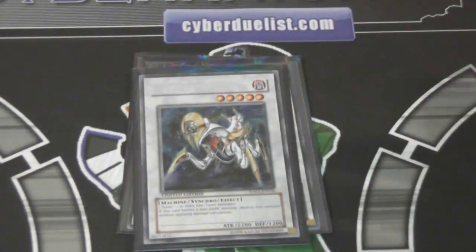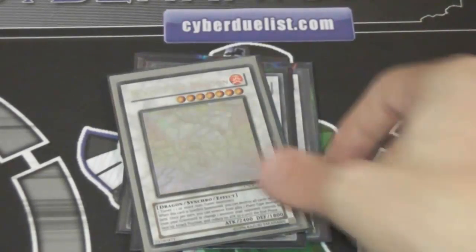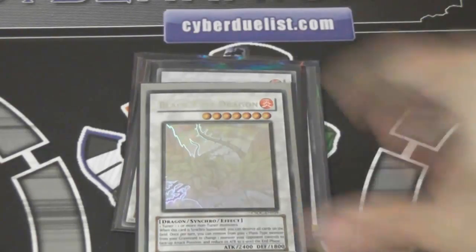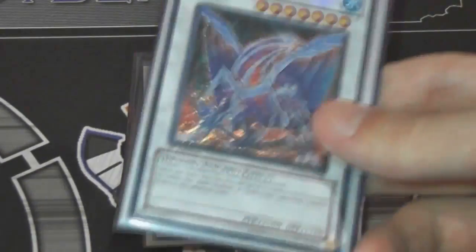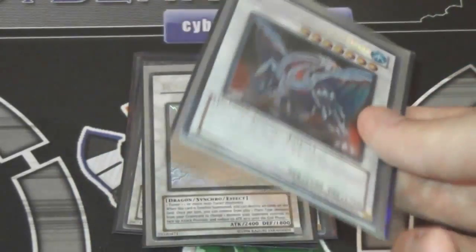Catastor — I'm really surprised this card hasn't gotten reprinted. I know it got turned into an Ultimate card, but it's still around $20 or a little under. Black Rose Dragon — that's not too bad; it's been out for a pretty good while. I love my Ghost Rare one — it looks awesome. Gunear — this card was pretty cheap at the beginning, so hopefully some of you guys saved your Gunears because it's a pretty good card.